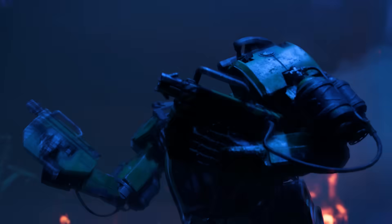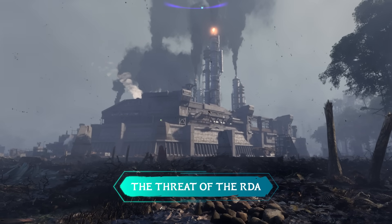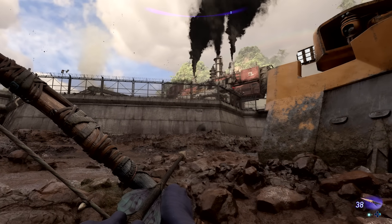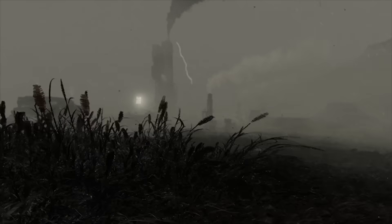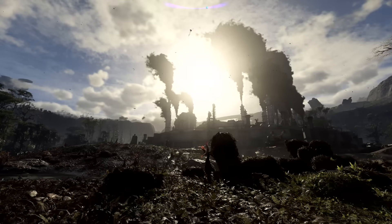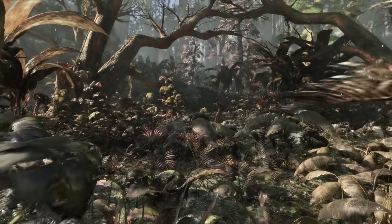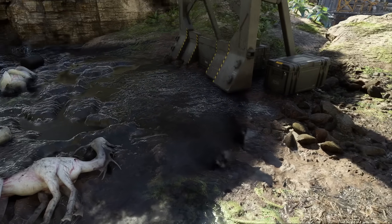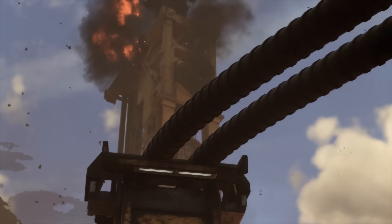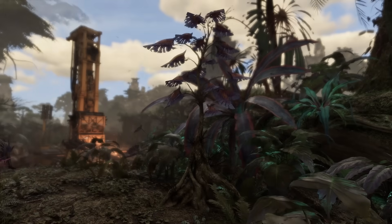The RDA is back. As a corporation willing to exploit Pandora's valuable resources at any cost, they are threatening the balance of the world, spreading devastating pollution, and poisoning the environment. One of your goals is to reduce the impact of this pollution. When the RDA sets up a base, outpost, or installation, the effects cause the flora around it to wither and die, rendering them unusable and severely disrupting the ecosystem. Take every opportunity to take down these RDA facilities to curb their destruction and restore the world to its full glory.